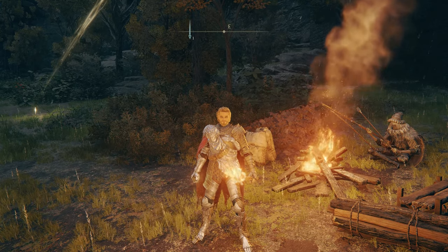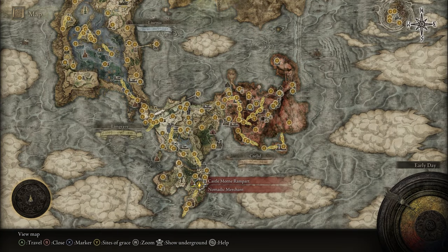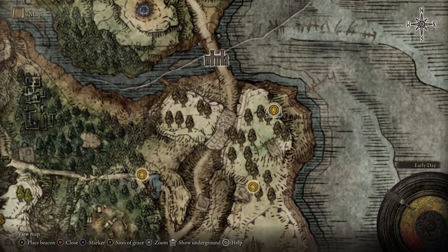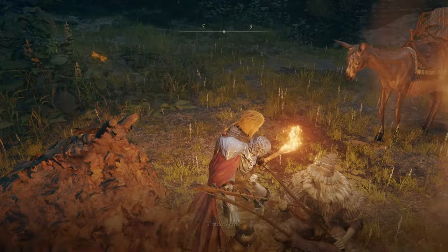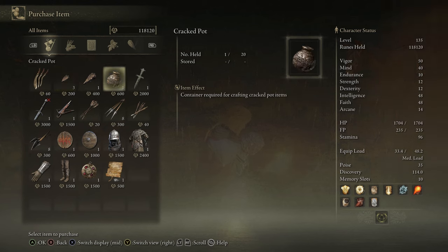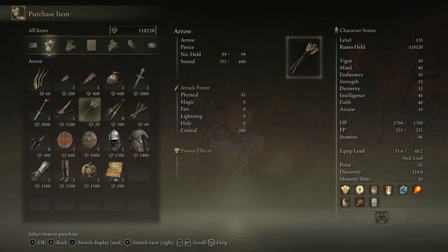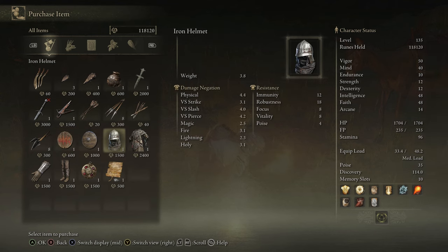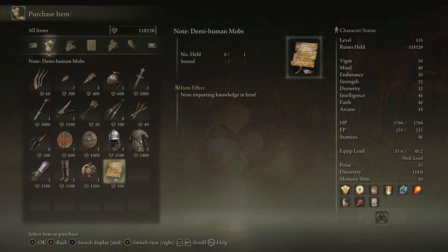The first merchant is the Castle Mourn Rampart nomadic merchant, located in the Weeping Peninsula. Pretty easy to get to — you just cross the bridge, head down the road, and the merchant will be sitting right here. He sells an unlimited amount of kukri, smithing stone one and two, a cracked pot, a stone sword key, a bastard sword, a light crossbow, several types of arrows and bolts, the red thorn round shield, a regular round shield, the full iron set, a crimson amber medallion, and a Demi-Human Mobs note.